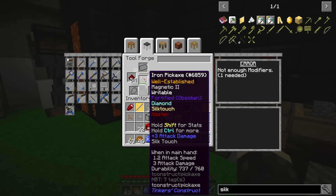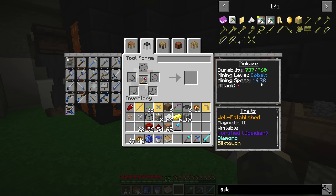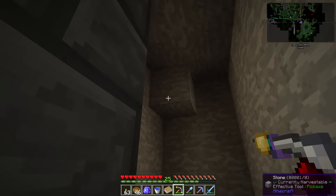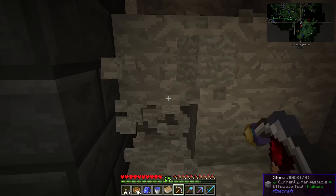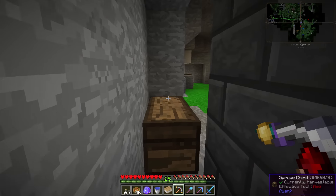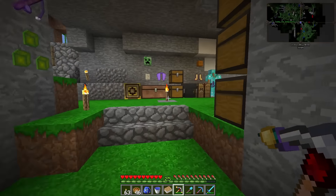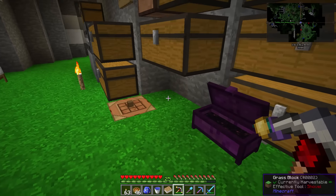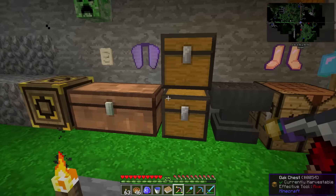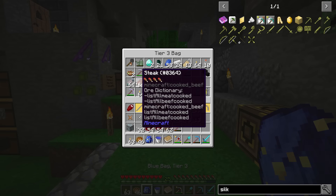I did some tinkering around — we got silk touch on it and then I also upped the speed to haste, which is as high as it goes right now. We have a mining speed of 16.28, which is not bad. Let's go try it out. Oh yeah, that's much better, and we can go even faster too if we need to. That is not a bad deal.